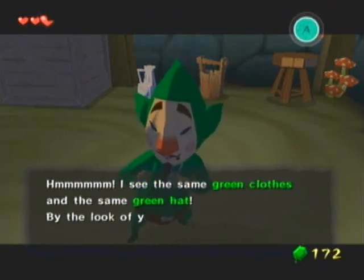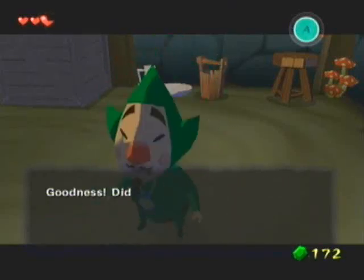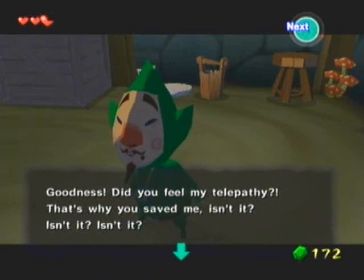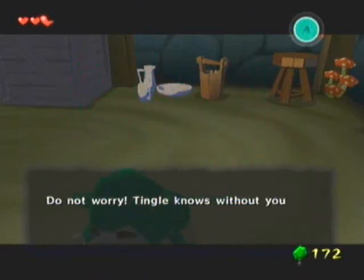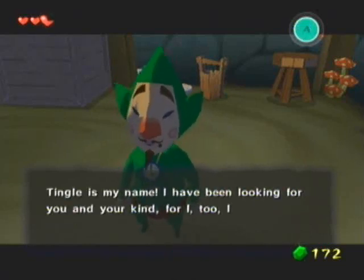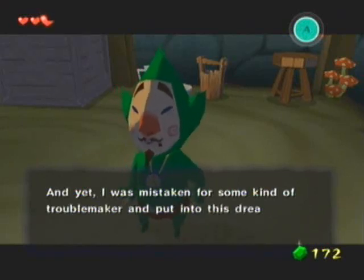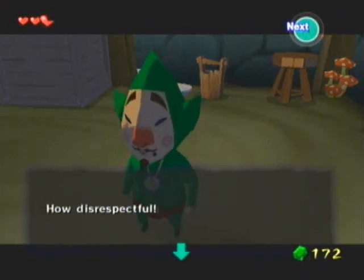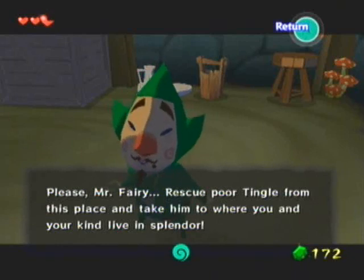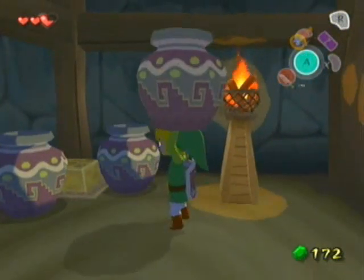I gave this guy a British accent in Majora's Mask too — I don't know if I should stay true to that or not. 'I see the same green clothes and the same green hat. By the look of you, I'd say, sir, could you by chance be a fairy?' That telepathic voice is totally not working on your ears. 'That's why you saved me, isn't it? Tingle knows without you telling him. Tingle's my name. I have been looking for you and your kind, for I too long to be one of the fairy folk.' Are you still obsessed with that? And you're still wearing those rank red shorts. 'Rescue poor Tingle from this place and take him to where you and your kind live in splendor.' Sure, I'll take you to Never Never Land — then I'll never, never see you again.